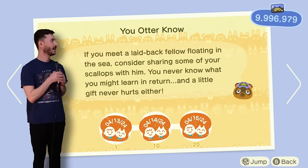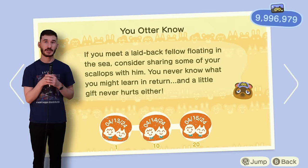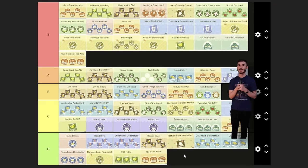True Patron of the Arts is for buying pieces of art, and I am sure I could buy 20 pieces of art over my lifetime. S tier. Give Pascal a scallop — I don't know any otters that are that chill. Gonna have to put it in D tier.